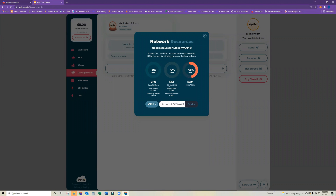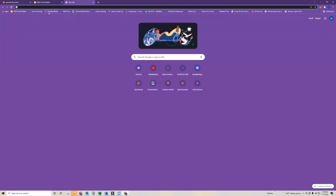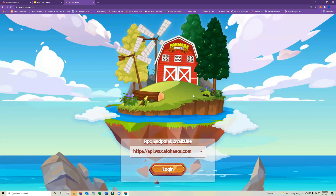Now you can see I've got a little bit staked on each. I should now be able to open the game. If you try to go into the game without staking anything, you'll just get the spinning wagon the entire time and it won't let you log in.